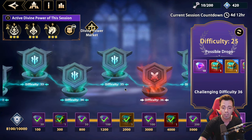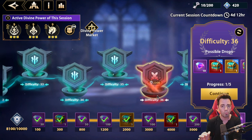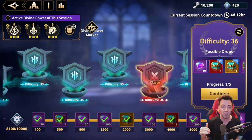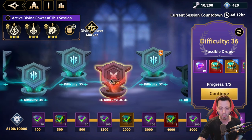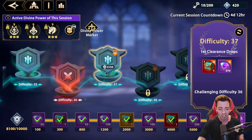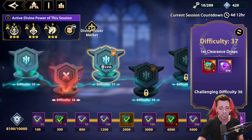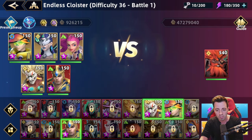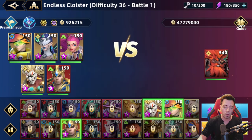The way you want to farm is super easy. Pick the highest difficulty you can clear. For example, I'm not going to pick stage 37 because I never cleared it and can't do multi-battles there, so I'll pick stage 36. Click continue and check the boss — that one is super easy to beat with the team I'm going to show you.